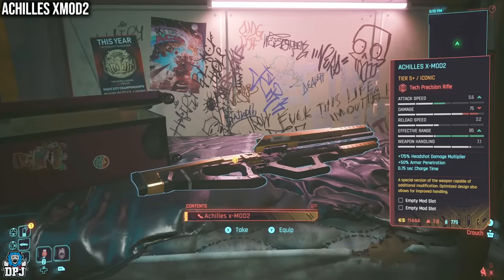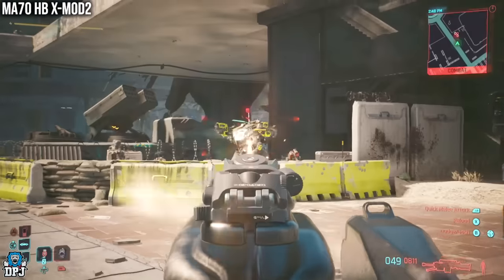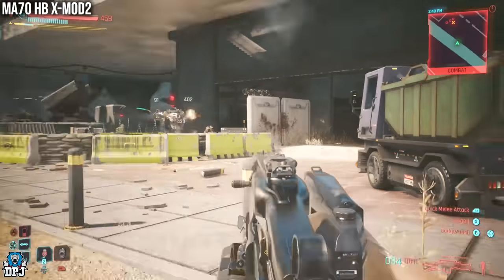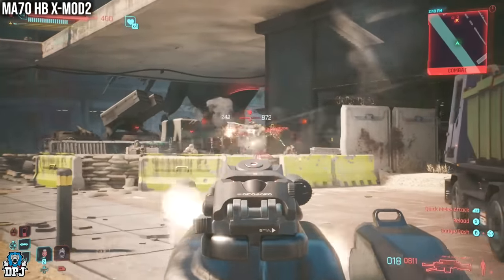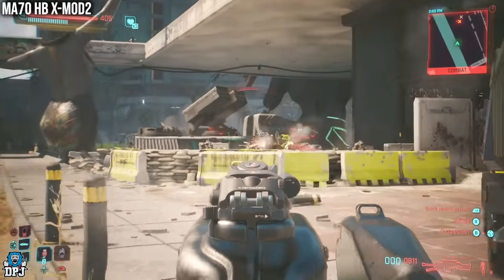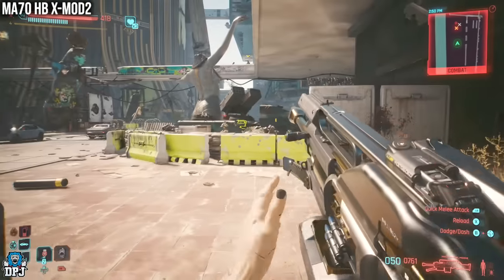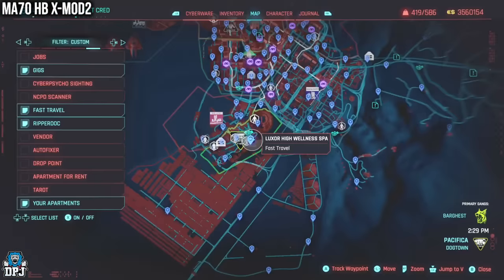Lastly from the 4 new weapons you can just go and grab, we have the MA-70HB Xmod II Iconic Power Light Machine Gun. This weapon is found within a crashed helicopter and requires either a 10 in the body stat or Gorilla Arms to move a metal plate blocking your way in. But once you are in, you can simply grab this weapon. Pretty cool.